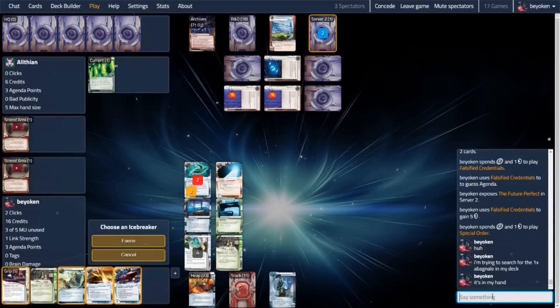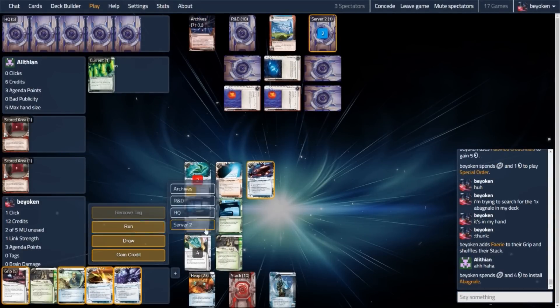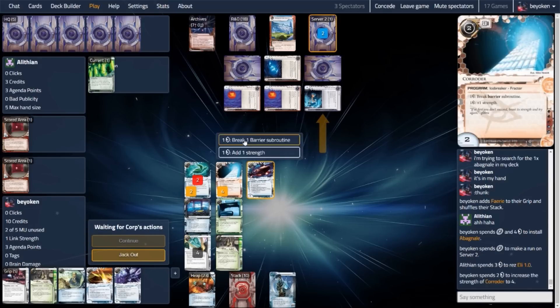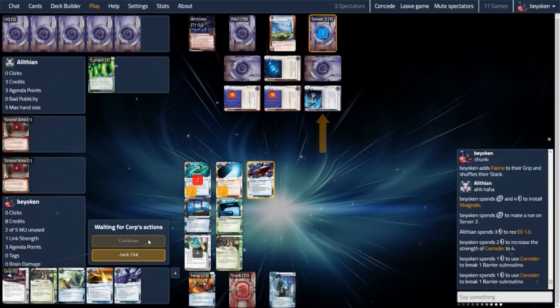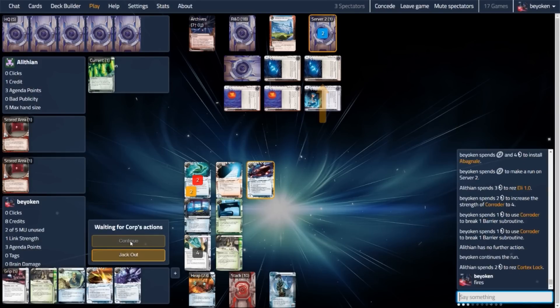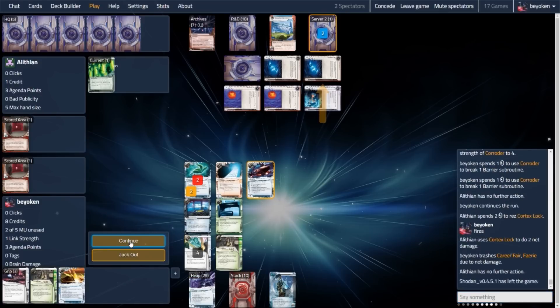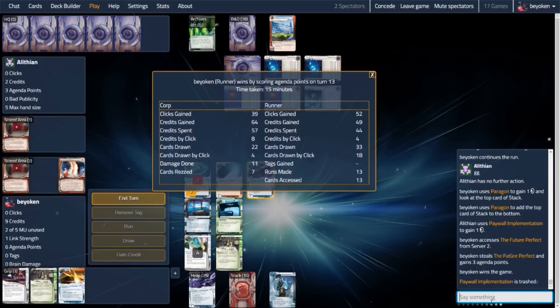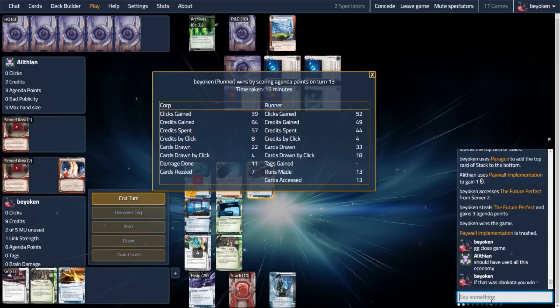Not going to do a takesie-backsies here, because I think I can still get through. I'm just going to install the Ababeel after using Special Order on a Fairy needlessly, and then last click run to steal the Future Perfect. This is going to be the final run of the game — either I make it in or I don't; someone's going to win either way due to my opponent's ID ability — 6 points wins you the game. I know the outer ice on server 2 is almost certainly Eli, given what I saw off R&D, and yes it is. This is easily broken with Corroda — this is why I prepared the Corroda in advance. My opponent isn't really able to put up a sufficient defence. Cortex Lock here does take out some cards from my hand, but that's irrelevant when I can steal the winning agenda. I told my opponent after that if that had been an Obokata Carter I would have lost the game instead, because I didn't have the 4 cards to steal it. So the game actually ended up being pretty close.